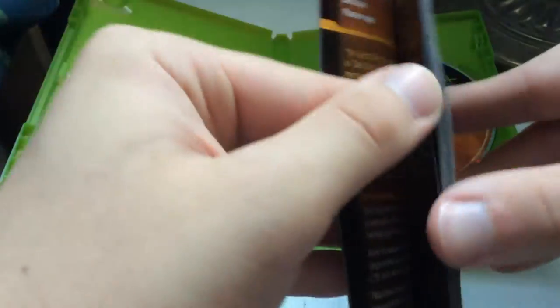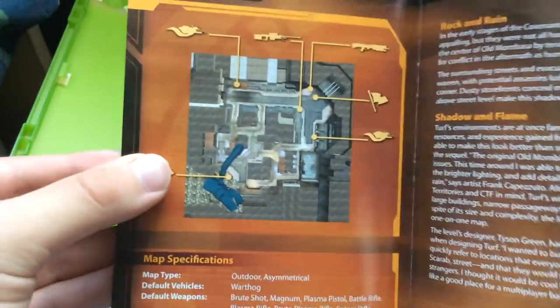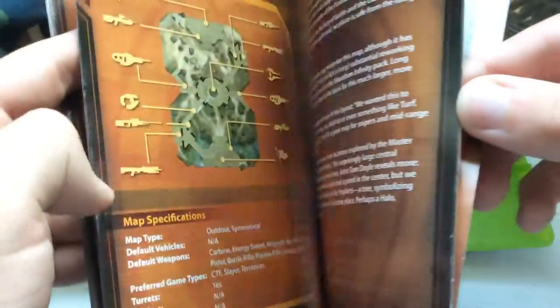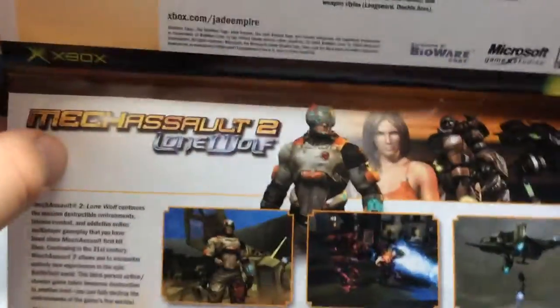A lot of really useful information. On the back there's an advertisement for Conker: Live and Reloaded, Forza Motorsport, Jade Empire, and MechAssault 2: Lone Wolf. These are all Xbox exclusives.